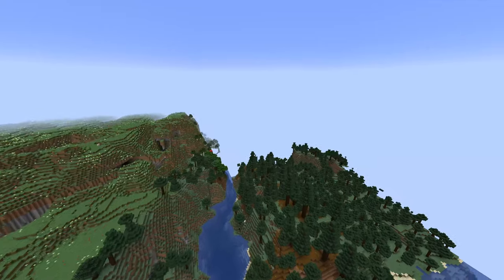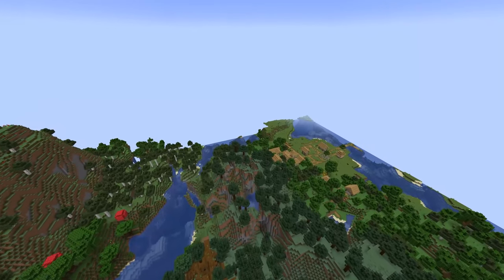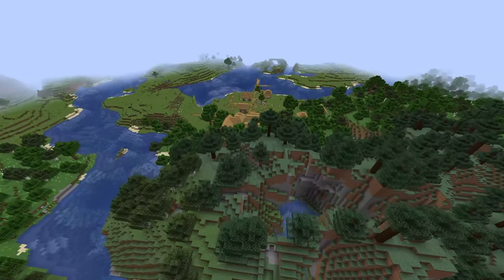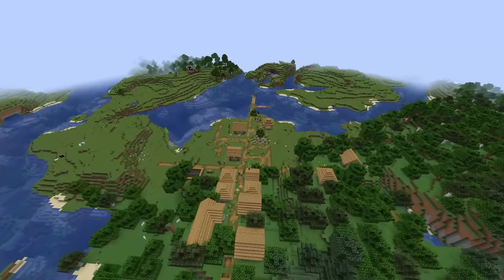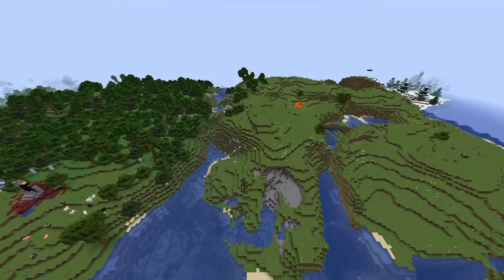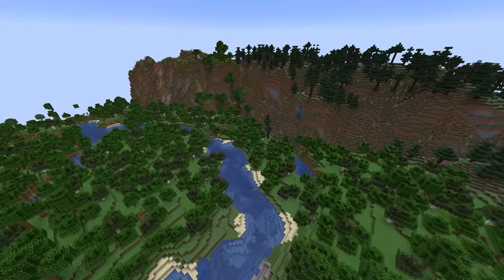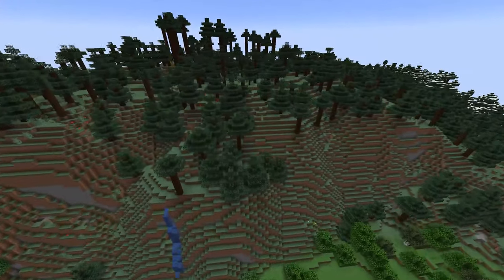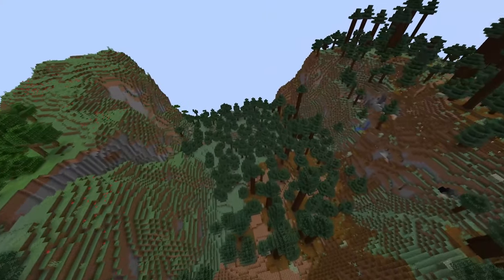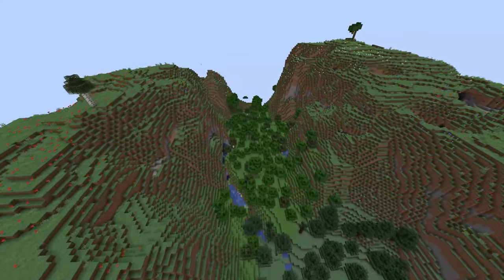With the new mountains and biomes there are new world generation features, specifically regarding world limits. The build limits now go up to Y320 and down to Y negative 64 — a 64-block change both up and down, adding 128 more blocks to build and explore. This is a huge update and will affect performance, though I can already see some improvement in this snapshot compared to the experimental snapshots.